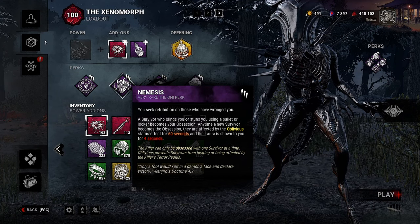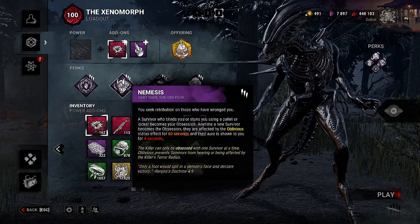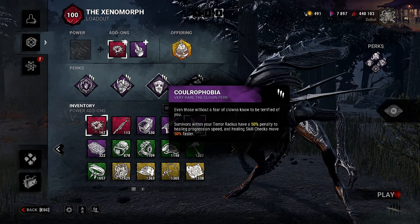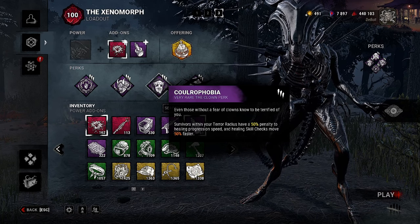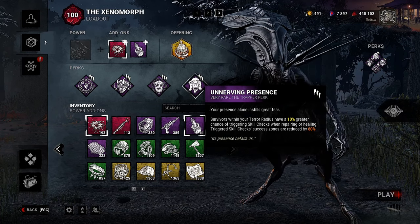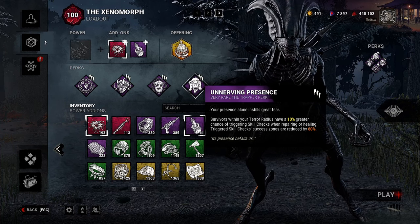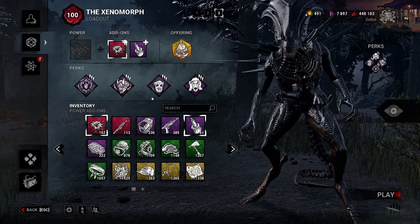Anytime a new survivor becomes the obsession, they are affected by the Oblivious status effect for 60 seconds and their aura is shown to you for four seconds. That goes with Fluorophobia — survivors within your terror radius have a 50% penalty to healing progression speed and healing skill checks move 50% faster. Brutal, if you ask me. And then we have Unnerving Presence — survivors within your terror radius have a 10% greater chance of triggering skill checks when repairing or healing, and the success zones are reduced by 60%. Pretty nasty build, pretty mean to healing.